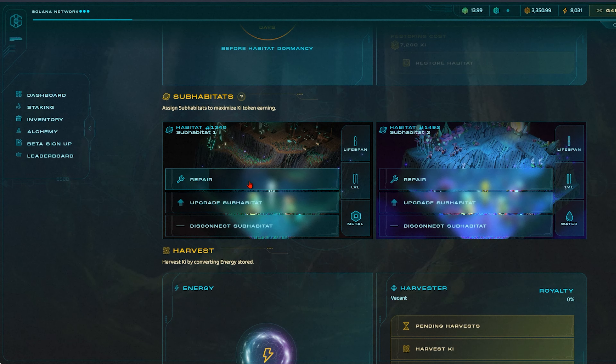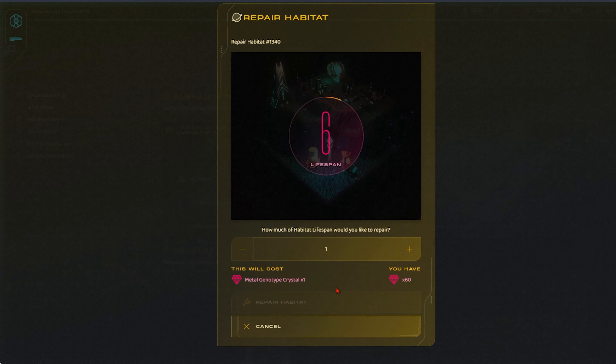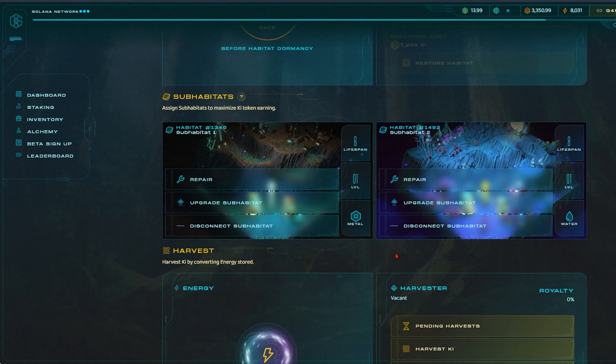Using our lands as an example, here our level 1 lands are running out of durability with their 90 lifespan. We can't feed them any more crystals and they will slowly go dormant. Upgrading or disconnecting won't necessarily help us here, so we will pick up our time to reactivate our lands.